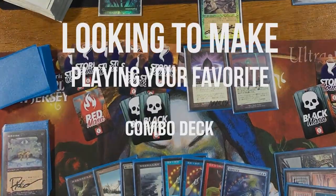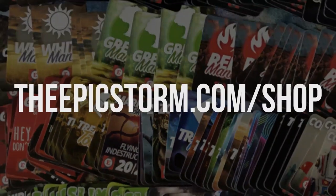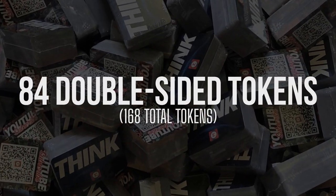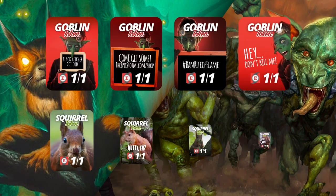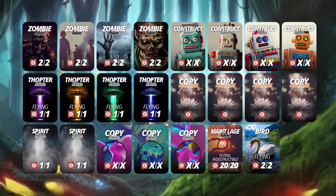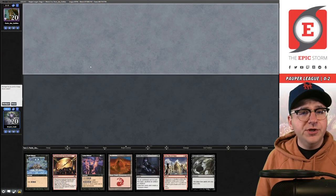Looking to make playing your favorite combo deck much easier? Look no further than the Epic Storm Mini Token Combo Pack, available at theepicstorm.com slash shop for $14.99. This combo token pack comes with 84 double-sided tokens including our classic Storm and Mana tokens as well as fan favorites such as Goblins, Squirrels, and Slime. We've also expanded to cover a variety of formats with new tokens — stop by theepicstorm.com slash shop.